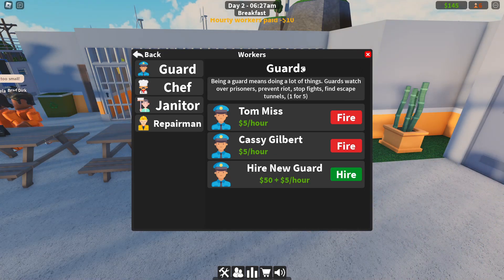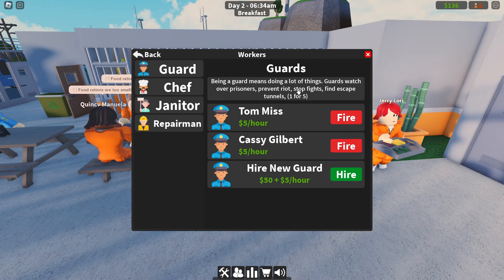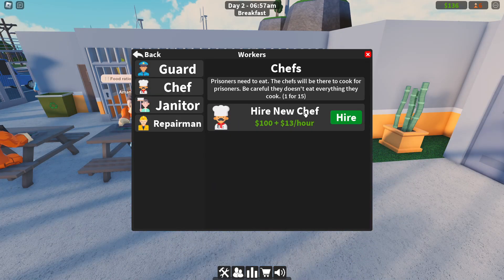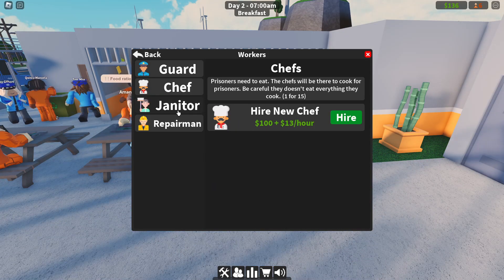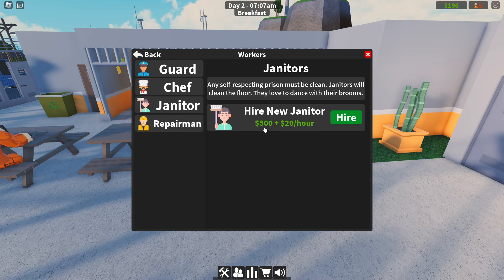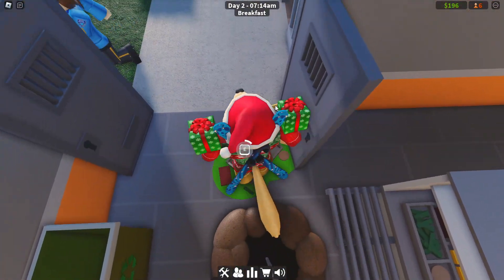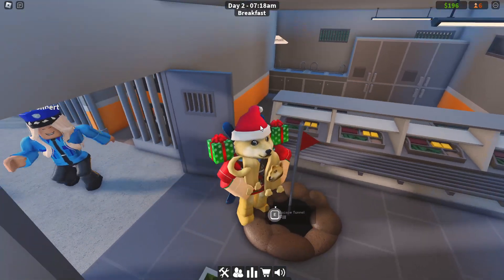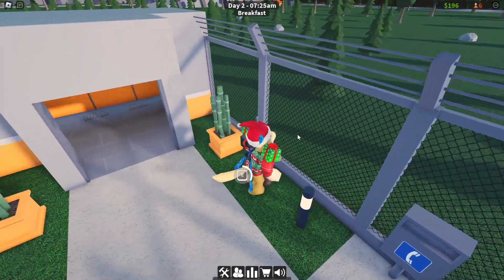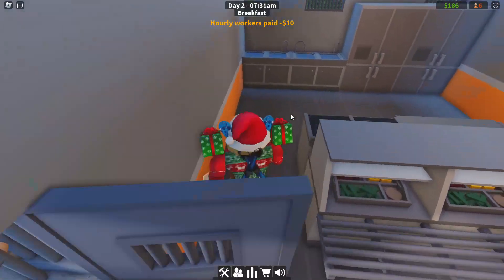We need more guards. I've now got two guards. Being a guard means doing a lot of things - guards watch over prisoners, prevent riots, stop fights, find escape tunnels. I should probably get a chef because right now I don't have one. The janitor is five dollars plus another 20 an hour. Wait, all the guards do is flag a tunnel? They just put flags? That's not helpful - I need someone to actually get rid of the tunnels!